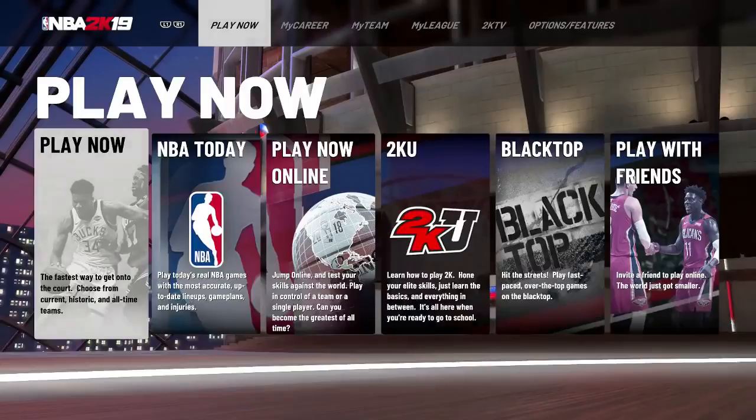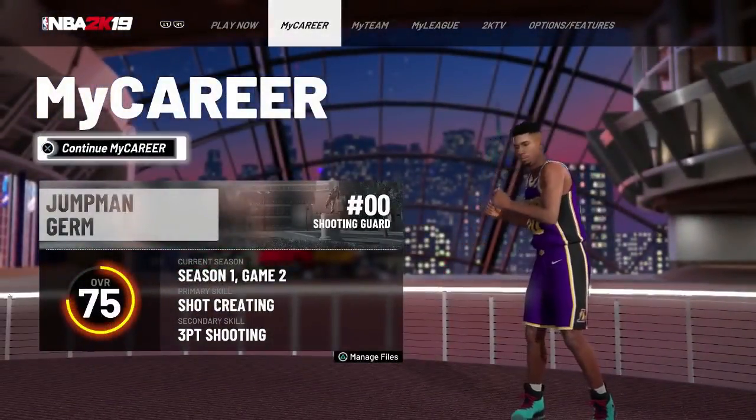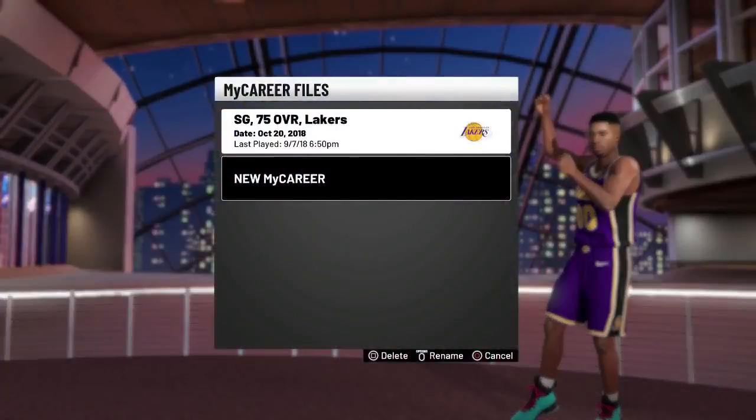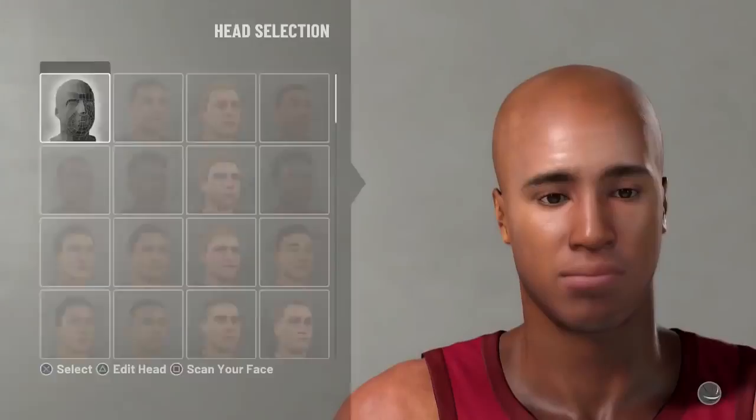What you're gonna want to do is go to My Career, click triangle if you already have a created player, go to New Career. And like I said, you must have played through the prelude already at least one time so you can skip it and get to this VC method. You're gonna want to just go ahead and create a random player.